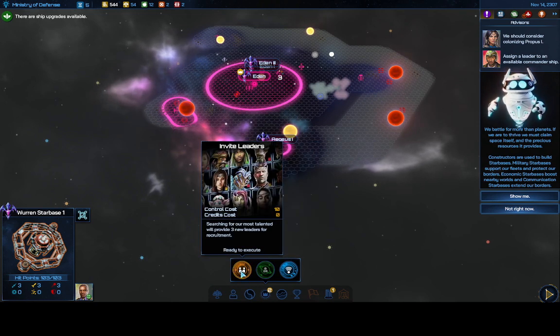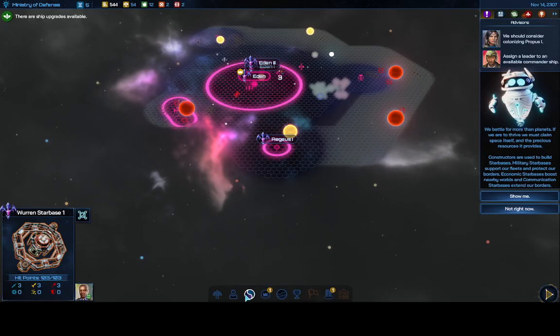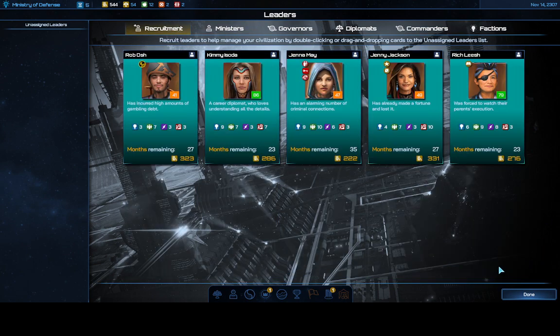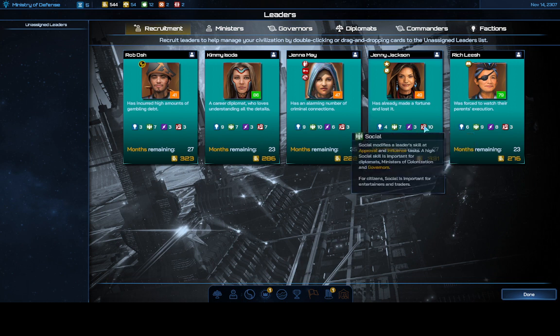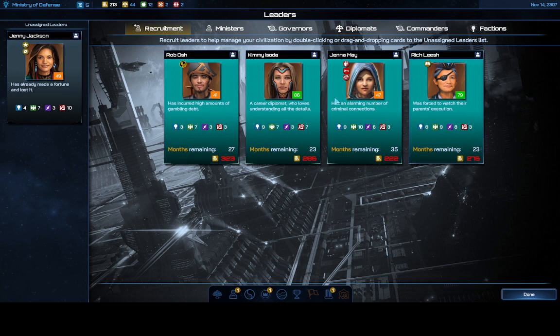Now let me show how Leadership Recruiting works — use the Invite Leaders executive order. It only costs 10 control and I still have 54 control because I didn't waste it printing money. Now I have three new leaders to choose from: one with 9 total, a 13, and an 11 — both better than the original ones. I like the 13, but I also like the guy with 8 diligence. I'm going to recruit her for one ship slot.